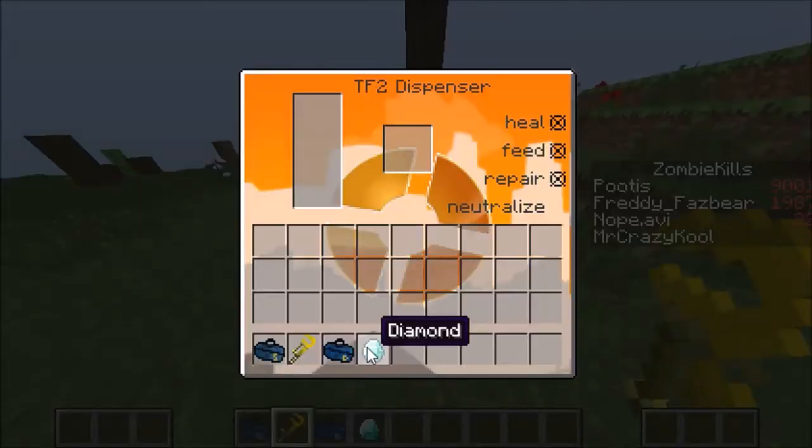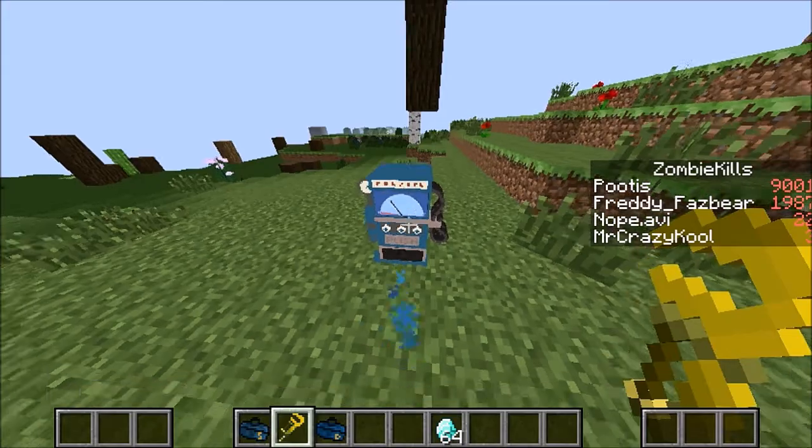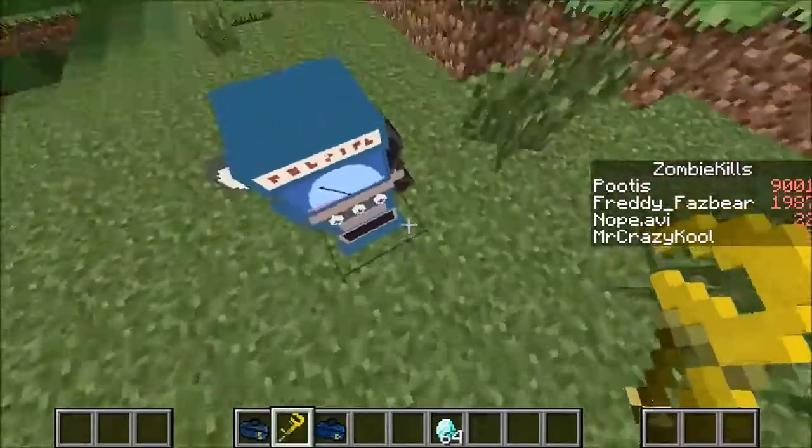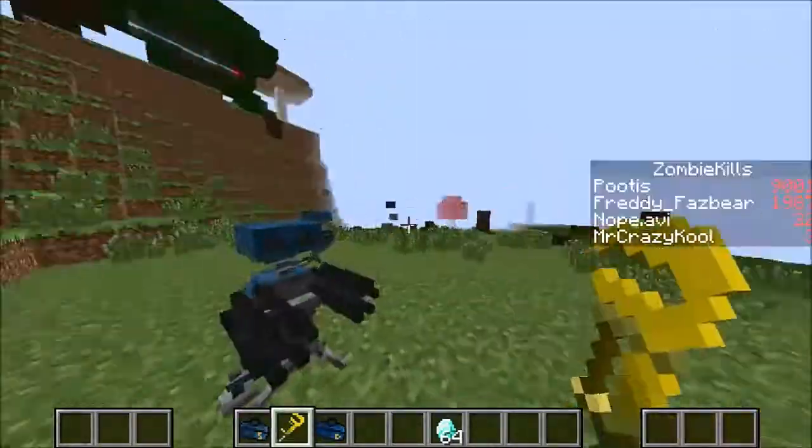So now that we have a diamond, gonna duplicate that, put one in. This provides healing, feeding, repairing your armor, and neutralizing effects. This is definitely useful to have when you're mining. You go into your base and it even has that little healing sound effect from the game. This is awesome.